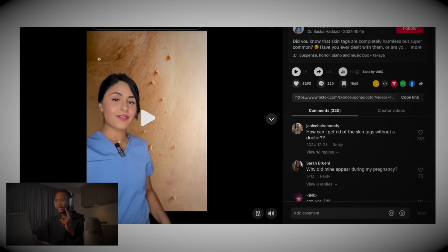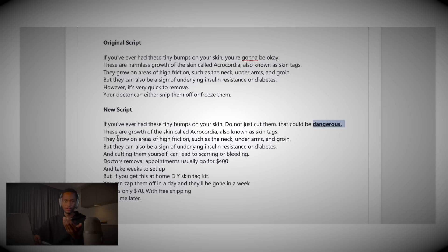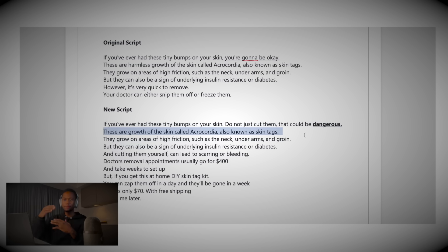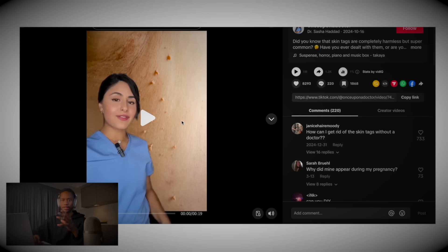Another thing that made this ad work: the doctor is wearing blue scrubs, so it feels like an authority figure. It hits different when a doctor says 'this is a problem you're facing' versus a random person. She's also got skin tags visible in the background — you see a clear image of your problem and a doctor talking about it. So I wanted to steal those elements: add a danger hook, use an AI doctor, and explain skin tags to make it feel like it's not an ad. It doesn't look like an ad — and that's the thing. If you're marketing on TikTok, you want your ad to look native so it's harder to skip.